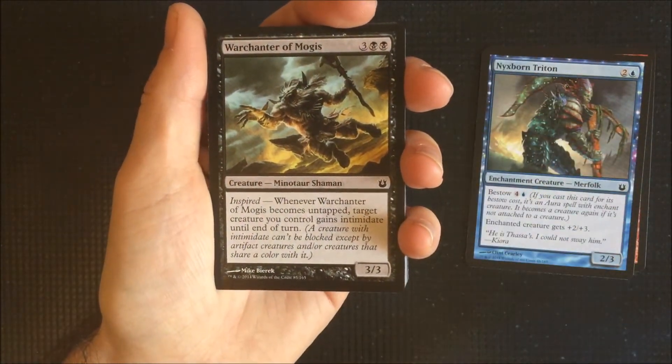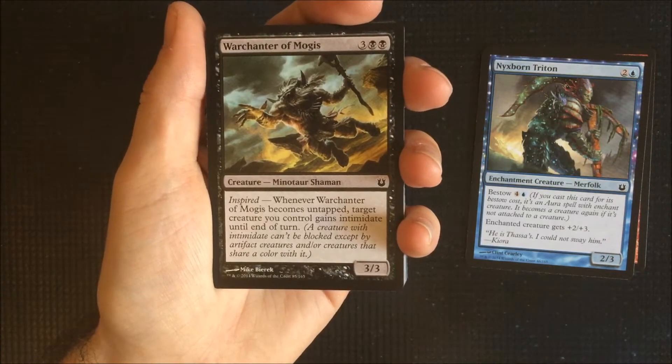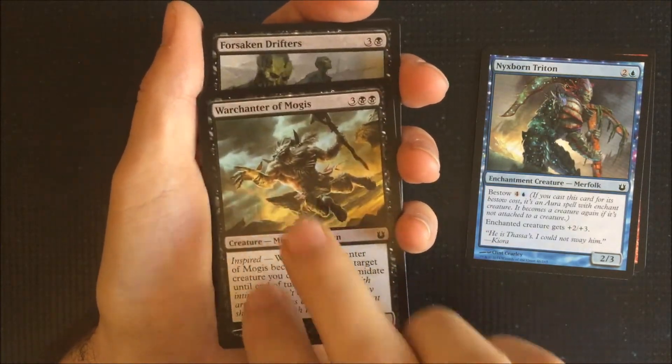War Chanter of Mogus. Using the Inspired ability, which is whenever it untaps, for this one it'll be target creature you control gains intimidate until end of turn. So that would happen during your upkeep.